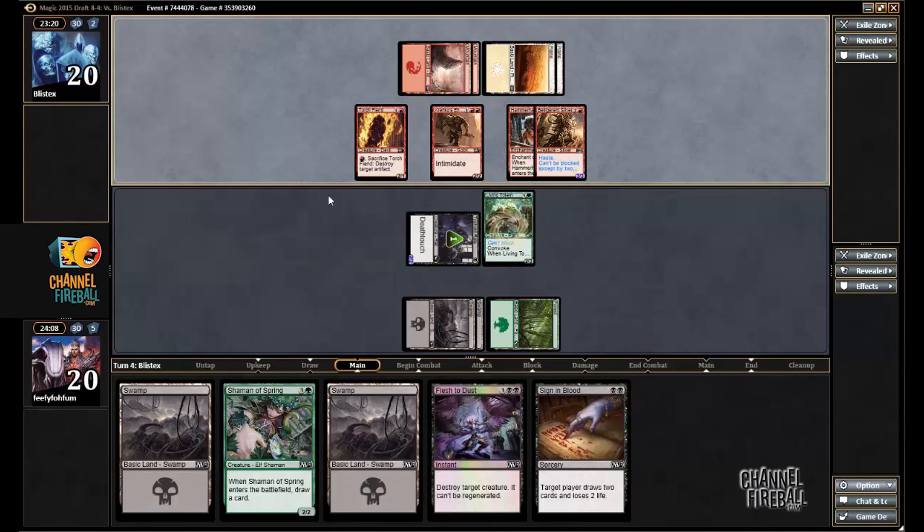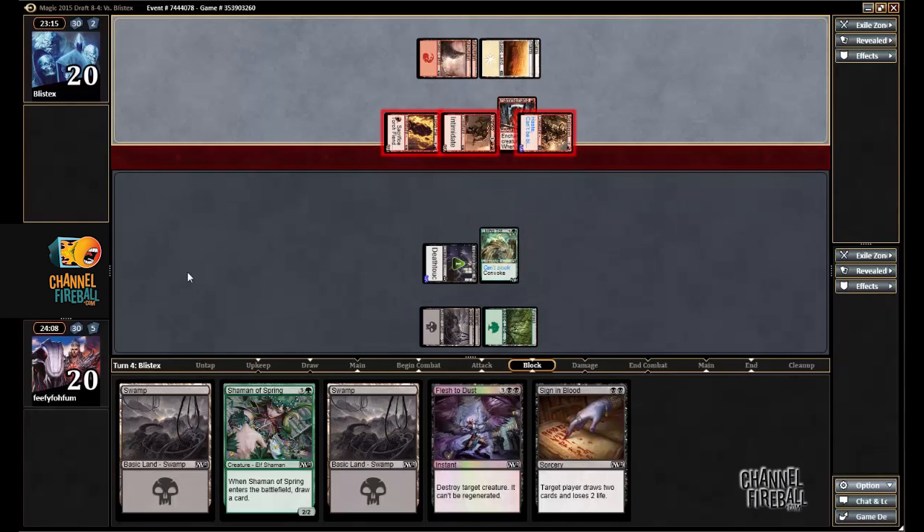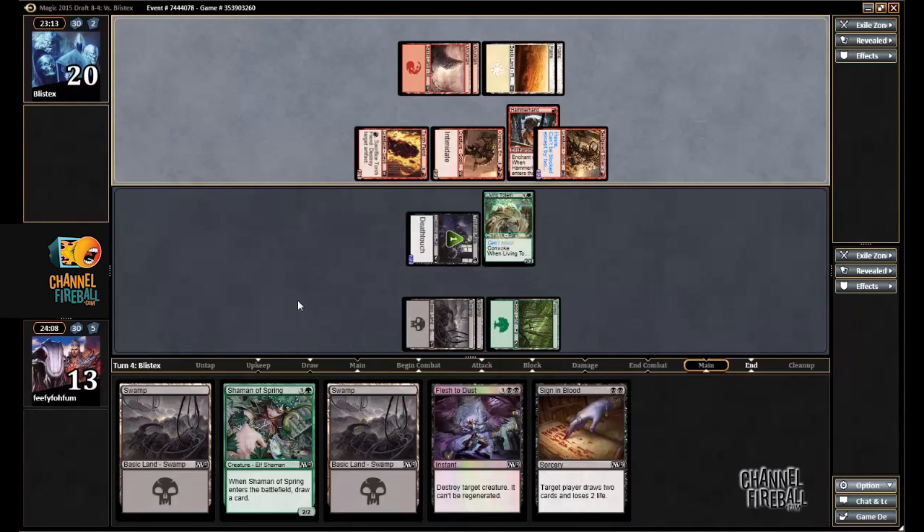I take 7 damage this turn, but next turn I just leave back all my guys and I shouldn't be taking any damage. And then the turn after that, I'll kill the Enforcer and I should be pretty stable.